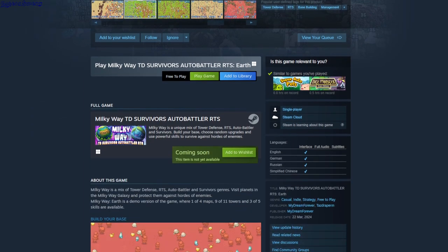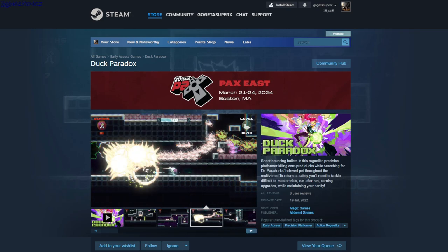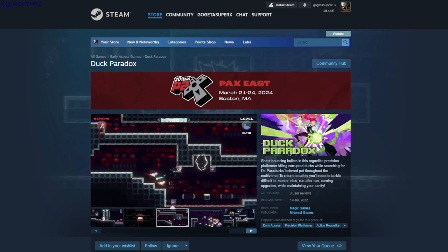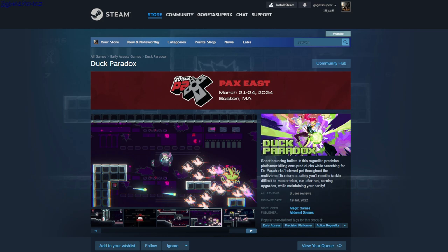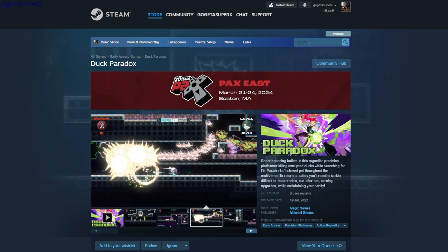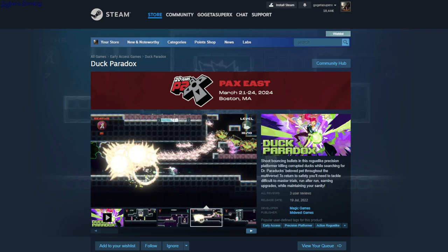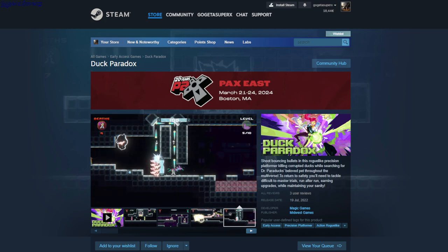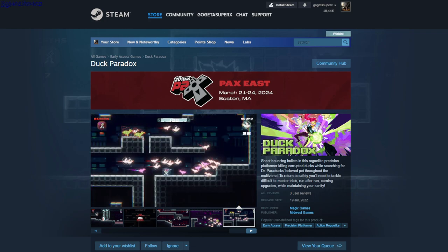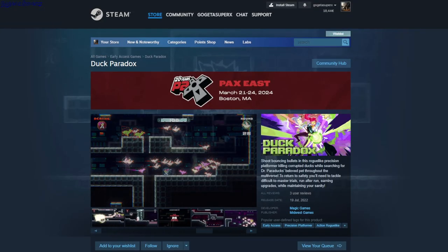Duck Paradox. Early access precision platformer, action, roguelike. You play a character with a gun that fires bullets — if they hit an enemy they disappear, but you also need to hit buttons to open paths. Your bullet keeps bouncing around so you have to dodge your own bullets. The goal of each level is to find a duck, bring it back to the portal, and kill duck enemies that keep spawning. There's also a required kill count around the portal. It's a demo single player game, full controller support.